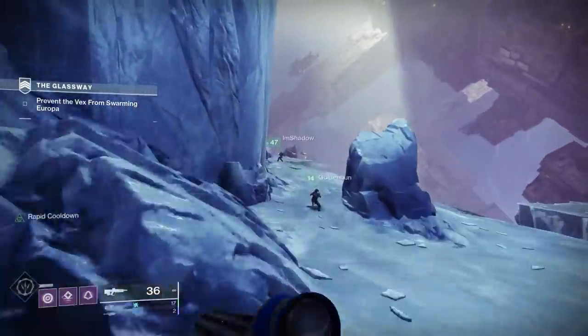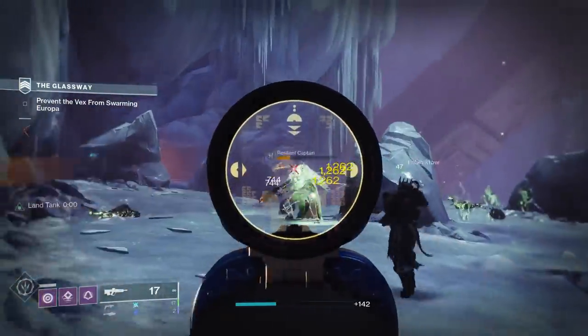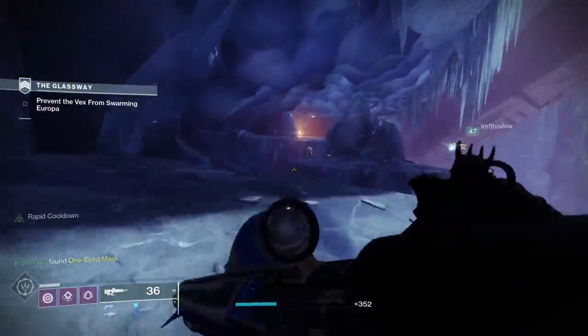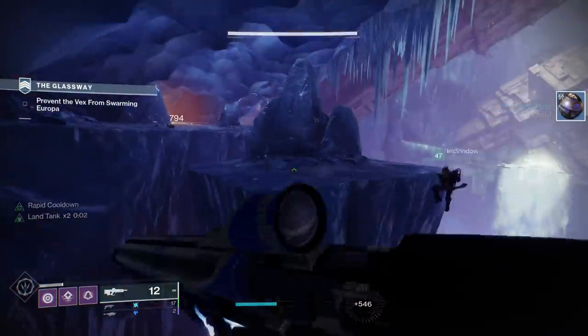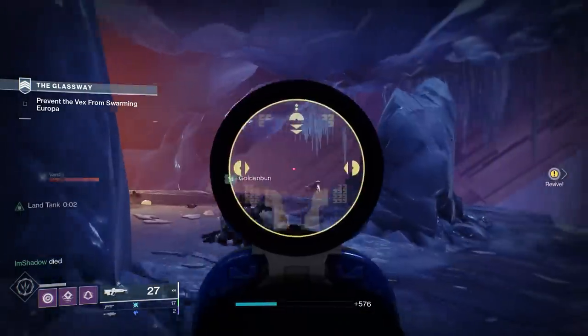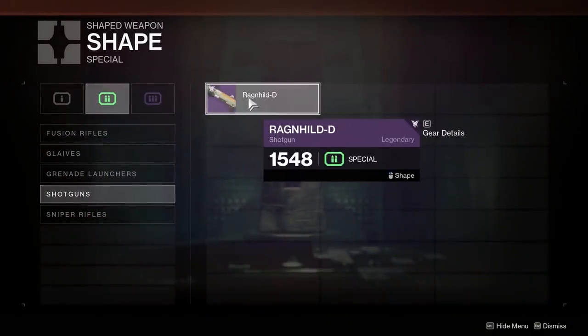One word of caution: the velocity is pretty low, so anything to increase that is good. And for Enhanced Lasting Impression, it only increases Blast Radius, which really doesn't matter, so don't spend your precious Ascendant Alloy on that. Moving on, the next weapon I'd recommend crafting is another world drop Hakka weapon — the Ragnhild-D, or however it's pronounced.